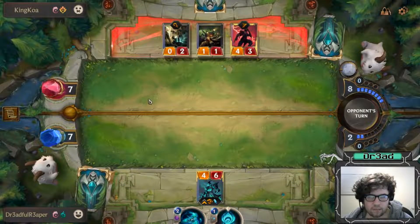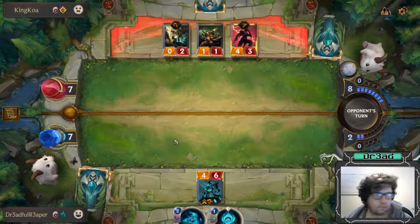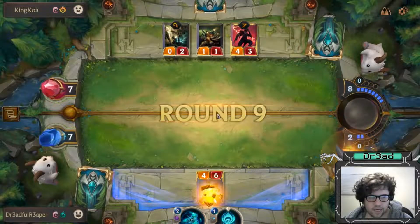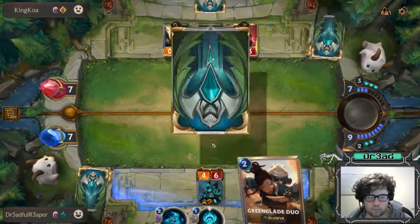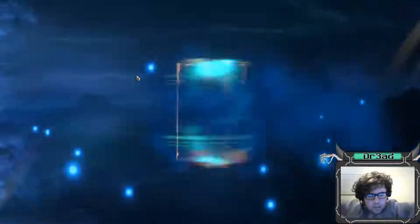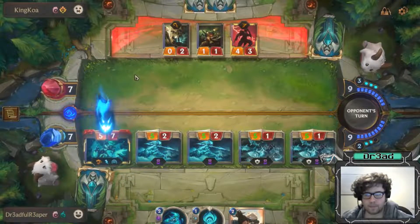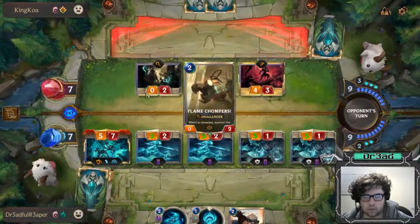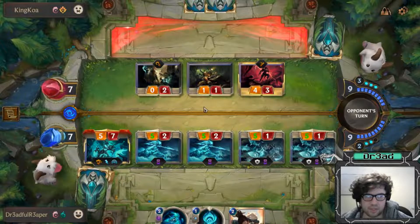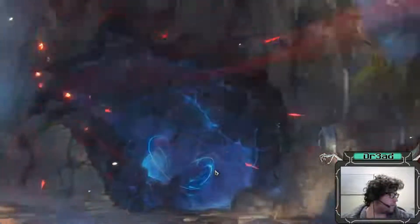Playing the second Hecarim — not really much you can do here. We have Mark of the Isles to give Hecarim a buff if he decides to try to jump-block it. We're just going to attack for game. This gives the plus attack so I believe he's dead. Punish, Restraint — anything else? Not going to play something until you play something. And that is the end of our opponent's life — Hecarim coming in to save the day.